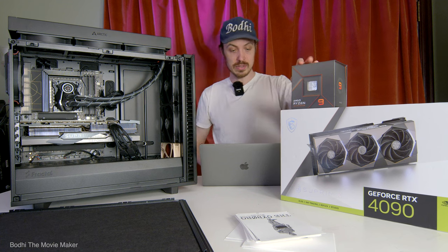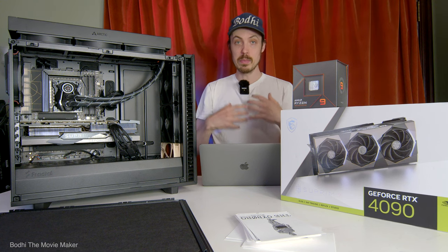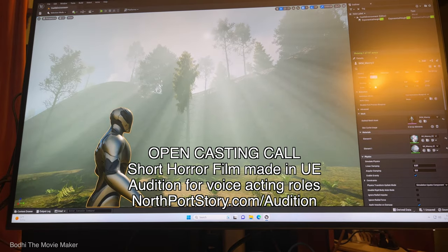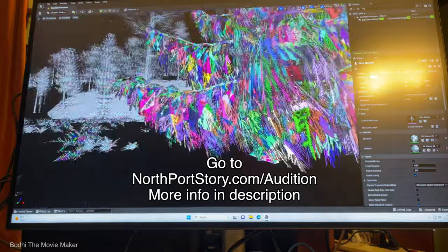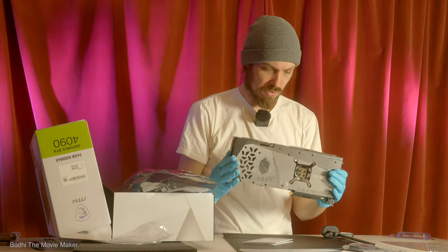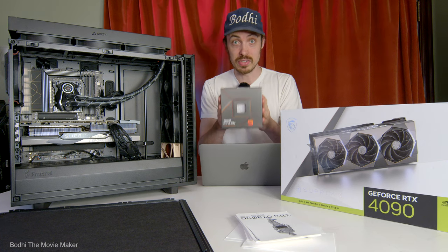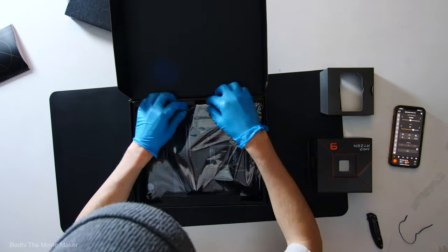Those benchmarks specifically led me to settle on this CPU and this GPU — the RTX 4090 by Nvidia. I'm going to be making cinematic film content in Unreal Engine, and I want to capture in real time at 60 frames per second reliably, with real-time ray traced lighting and super high resolution textures. The GPU came out on top of all Unreal Engine benchmarks across the board, and the CPU came out on top for most use cases.